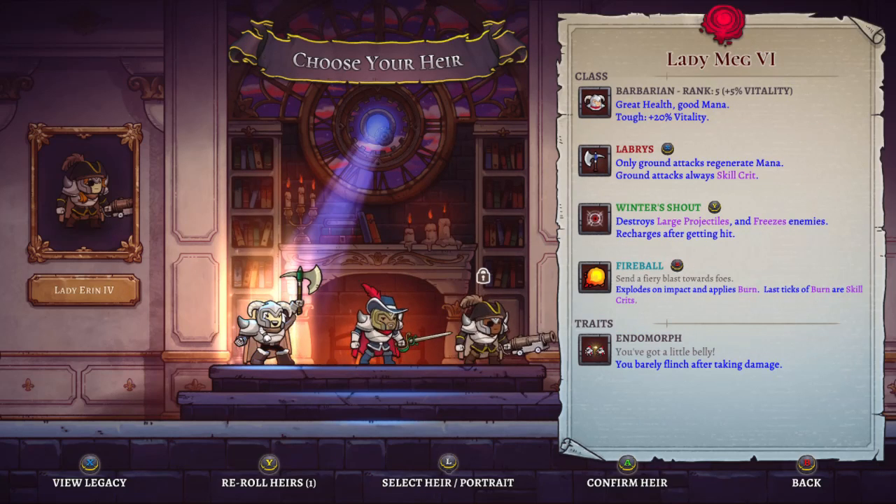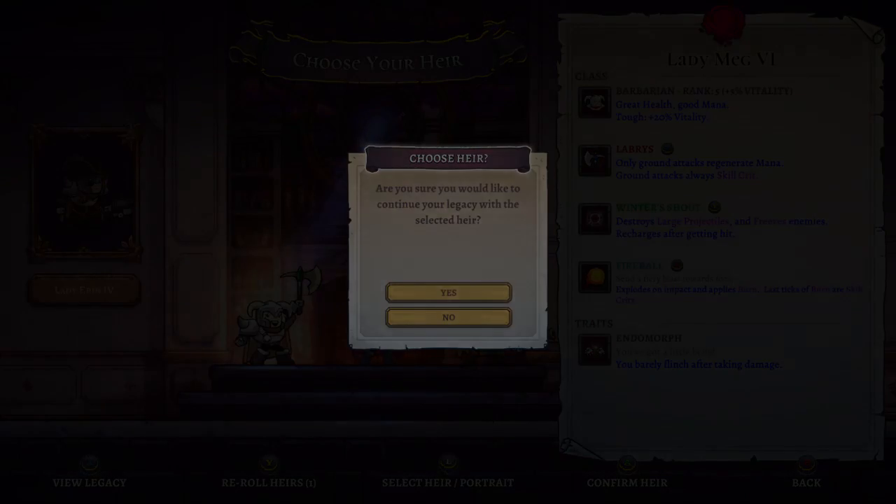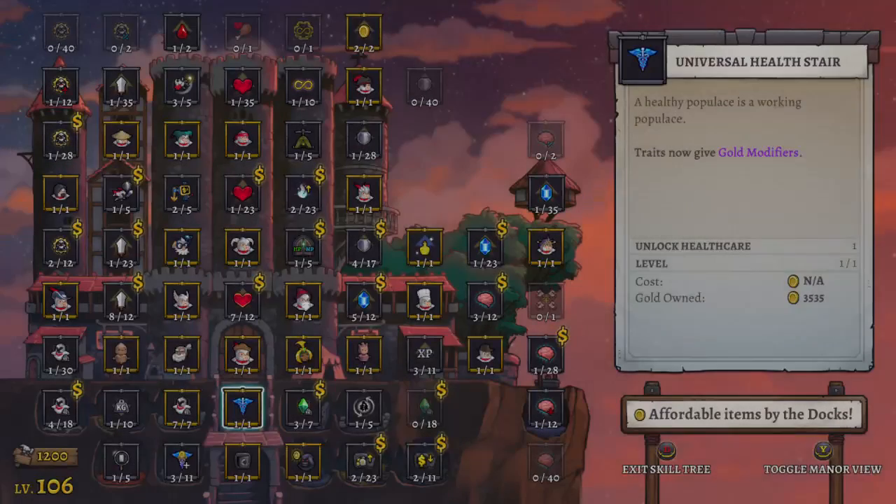How about we switch it up a little bit? We'll take Lady Mig the sixth here — Barbarian, fireball, endomorph — barely flinched after taking damage. That's fine.